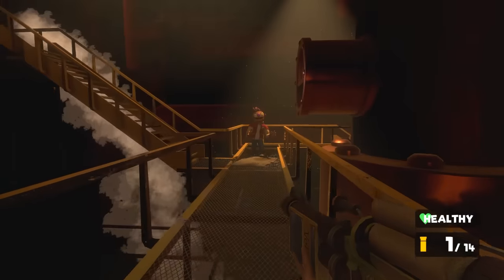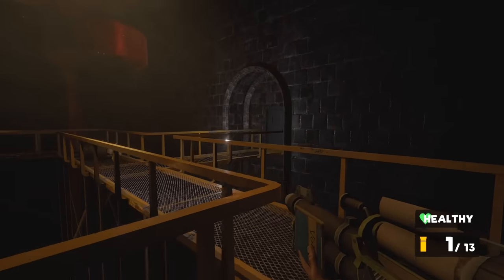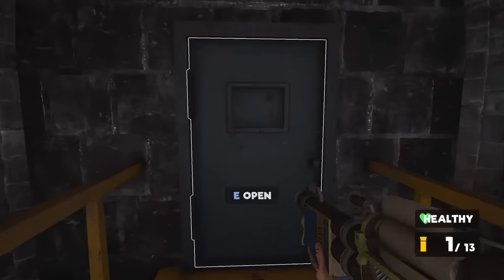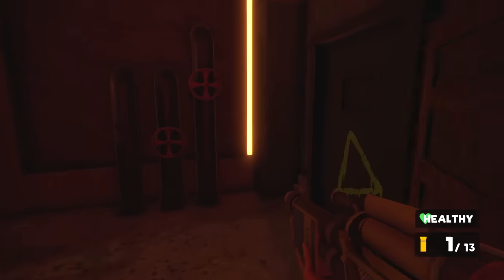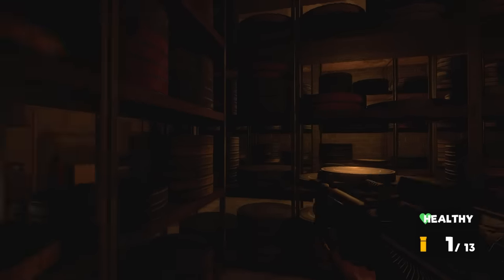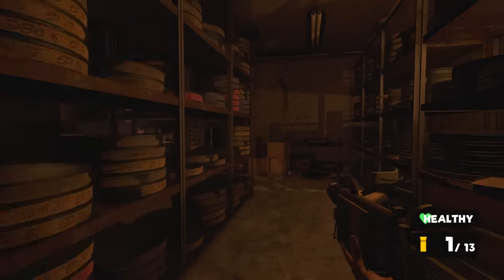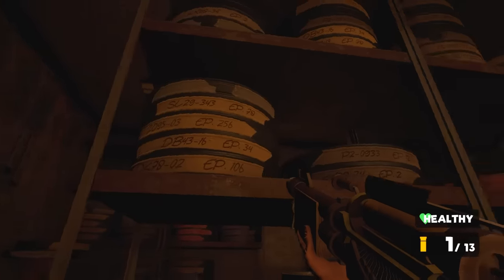I think the only place we can go to now guys is back this way — there's a place we can use our key back this way. Actually, the offices as well — there's a few places in there we can use our new key. But we'll go to this one first. He might be a friend, but not a friend I want. So this is where they kept all the cans of films. Oh look — all the different episodes here.